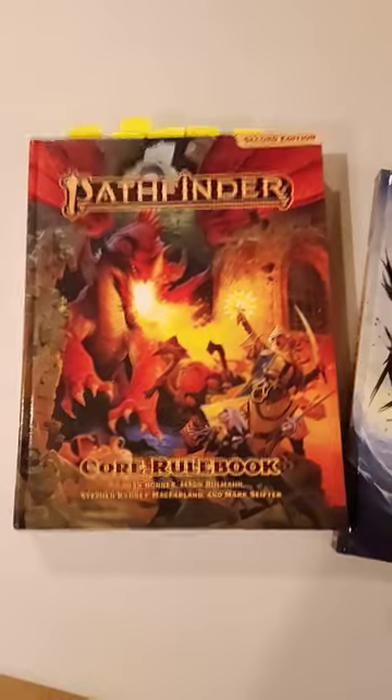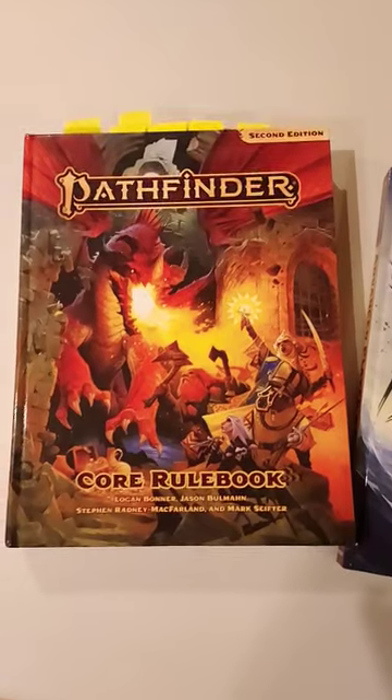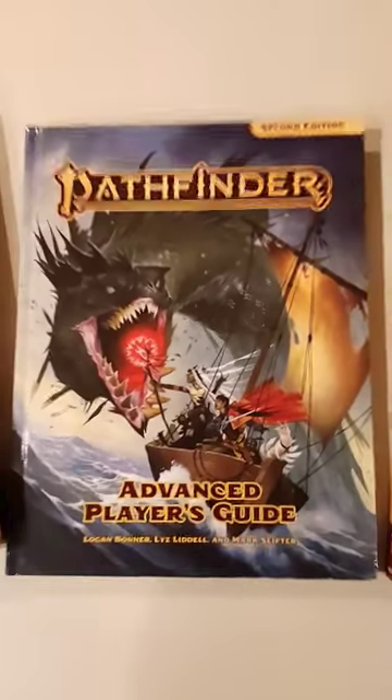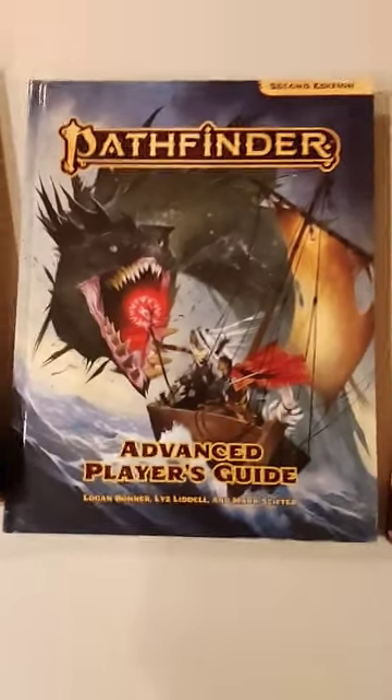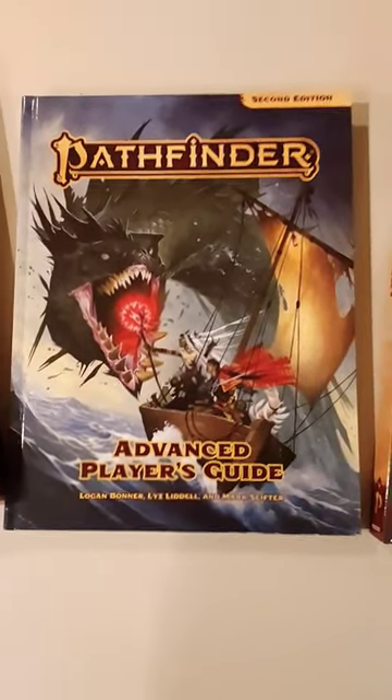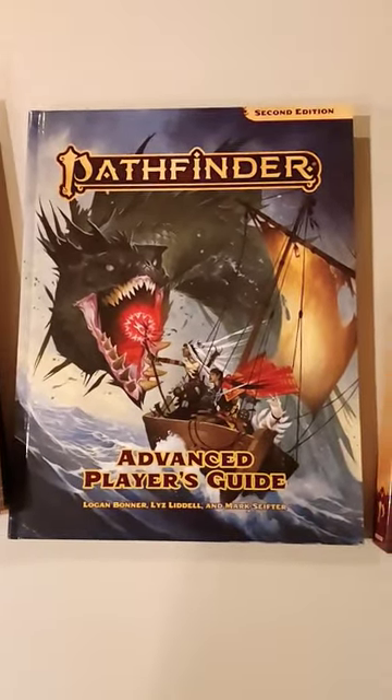So you're getting into Pathfinder 2 and you want to know which books you need to get. If you are a player, you got to get the core rulebook — it's got a whole bunch of stuff in it for the Game Master as well. And then the Advanced Player's Guide has tons of optional stuff in it that is so good that many people consider it to be pretty much mandatory to have, though technically still optional.